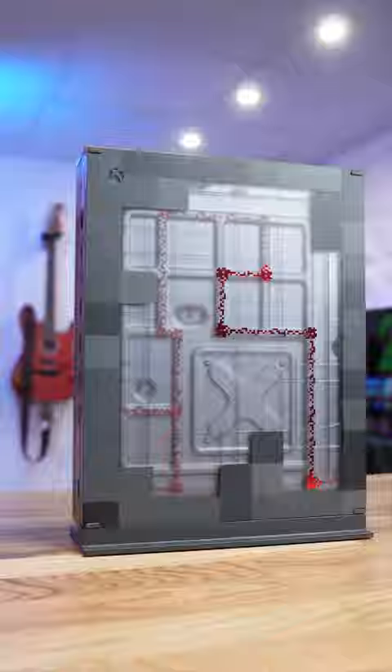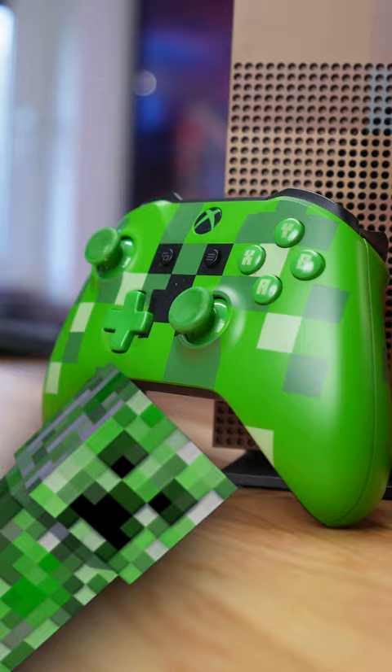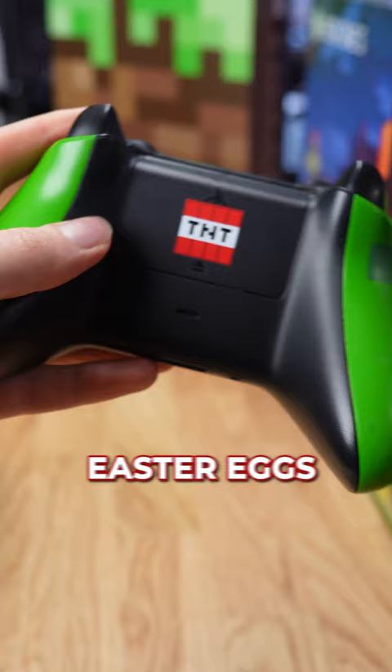The back of the Xbox is covered in redstone with a transparent design. The controller looks just like a creeper with even more easter eggs on the back of the battery cover. However, the coolest features are the sound effects.